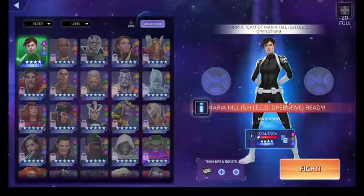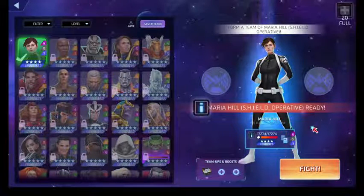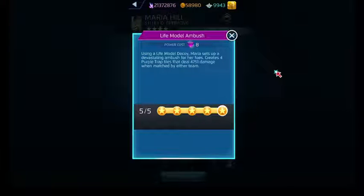Now here we have Maria Hill — another S.H.I.E.L.D. operative. She's got the classic S.H.I.E.L.D. uniform and is a purple, black, and blue user. Her purple ability, Life Model Ambush, costs eight and creates purple trap tiles on the board that deal damage whenever they're matched away — even by opponents. These are the best kind of trap tiles because they deal damage regardless of who matches them.